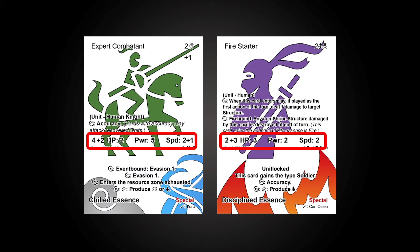Units have a stat line and will leverage those stats in combat, as well as reference those stats in some of their abilities. Units are safe from enemy attacks unless they are exhausted. Recall any card in a combat zone is destroyed if it has damage counters equal to its HP. For more information, see the video on Combat and Abilities.